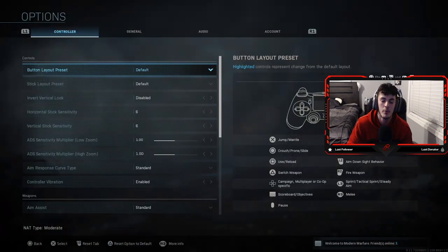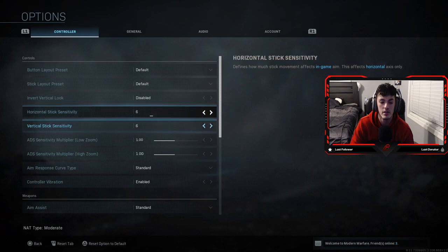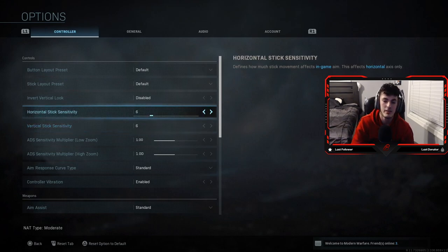Alright guys, so my first tip — and probably honestly the most important one — is going to be your actual sensitivity in the game. Now if you guys go down here a little bit, you basically see where it says horizontal stick sensitivity and vertical stick sensitivity. This is honestly different for every single player; it's kind of just what you're more comfortable with playing in an actual game.